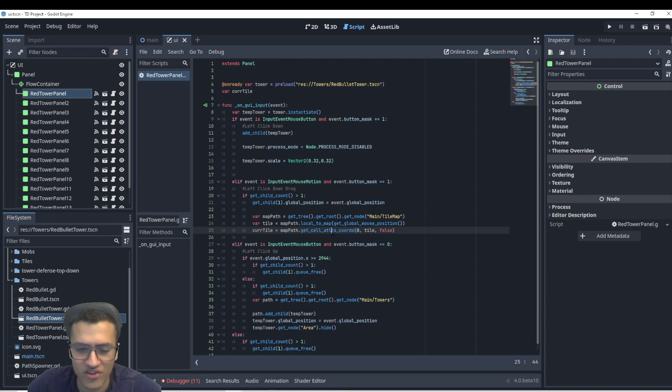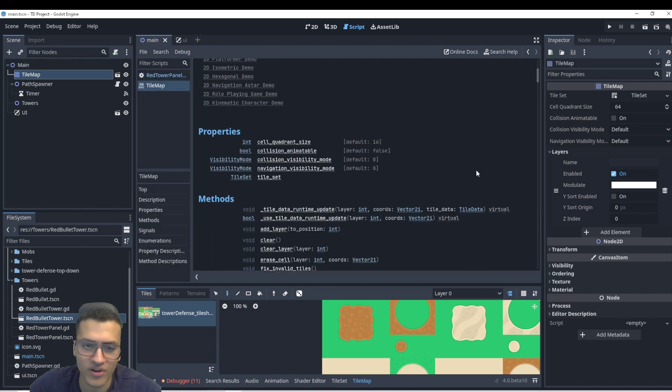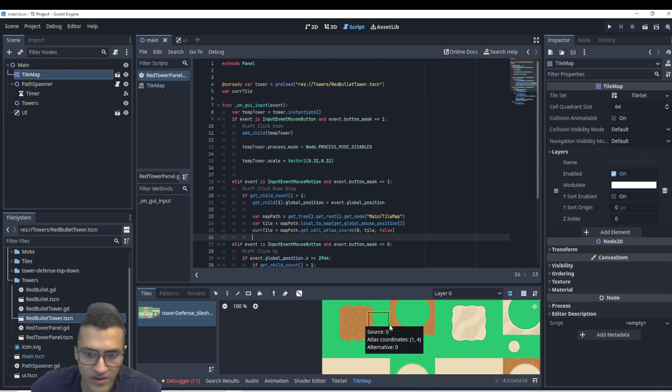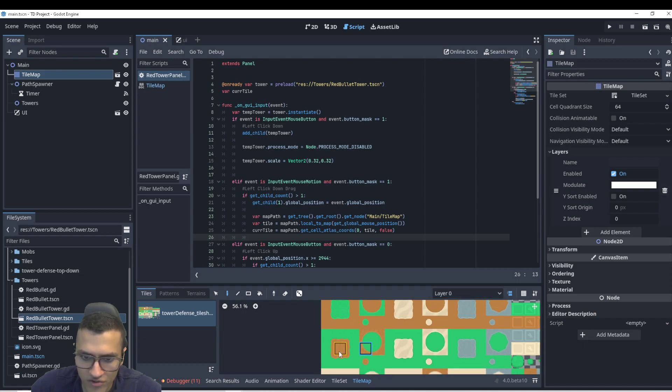Just say false for the last parameter — you can look it up in the tile map functions documentation if you want. Now let's check the coordinate of the dirt — actually, we're going to want to place our tower on grass.